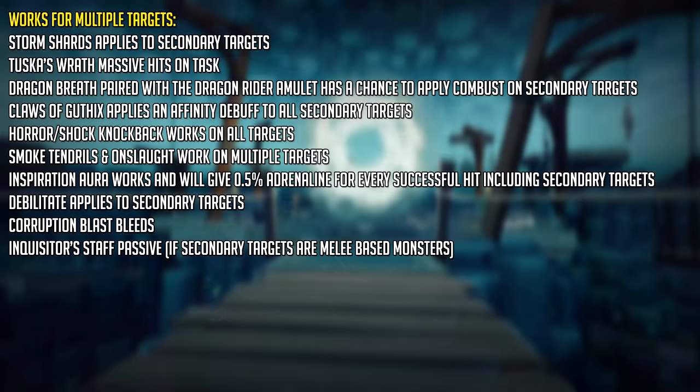The Inspiration Aura does give you extra adrenaline for every successful target hit. Debilitate does apply the damage debuff against all targets hit.